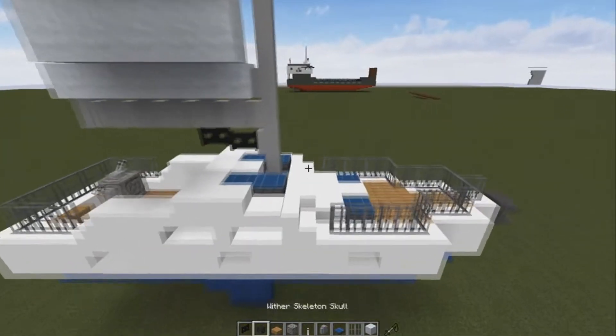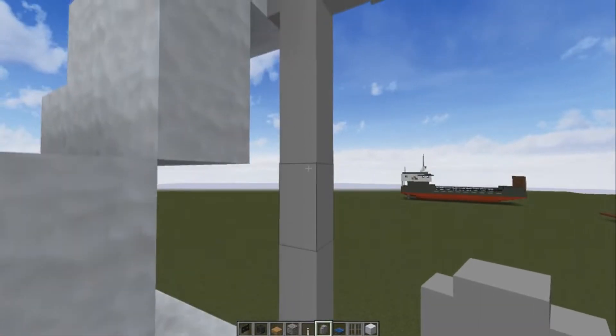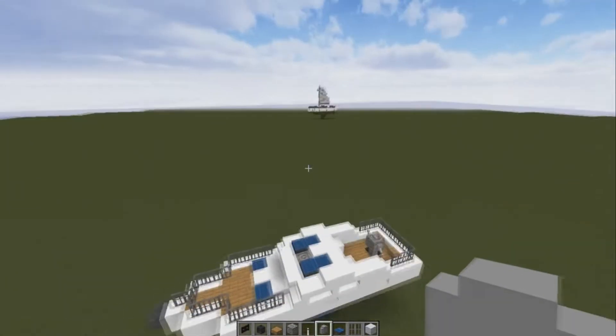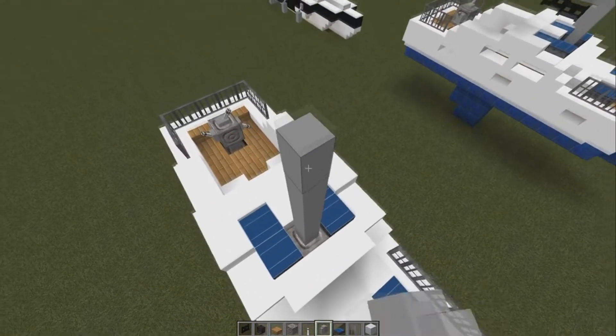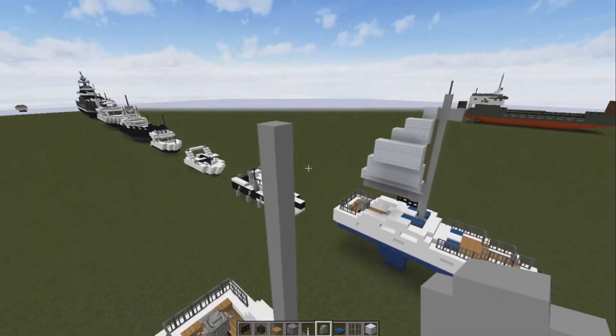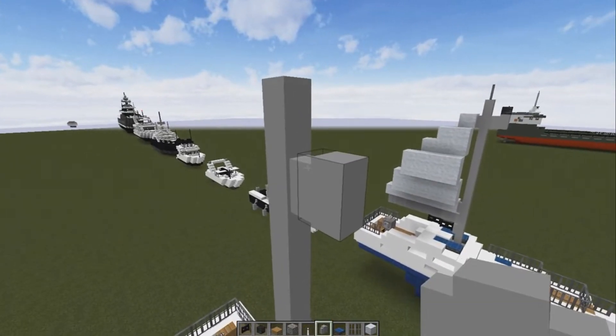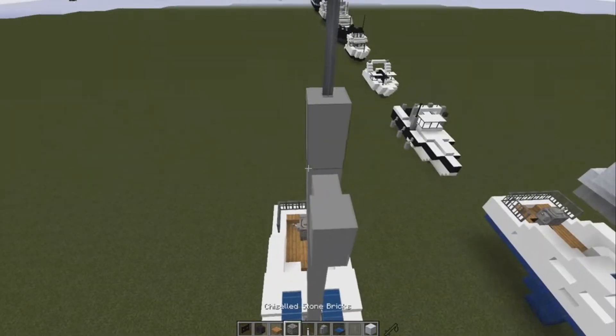Next thing we're going to do is go up by twelve — one, two, three, four, five, six, seven, eight, nine, ten, eleven, twelve — one there. Then an iron bar on top, and our black skull here.